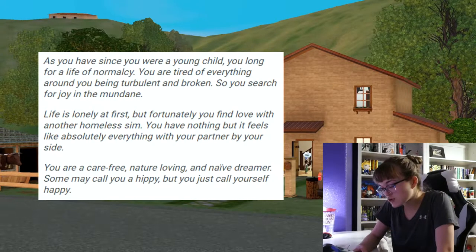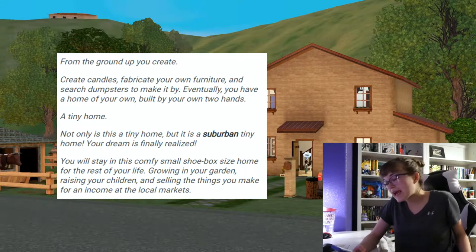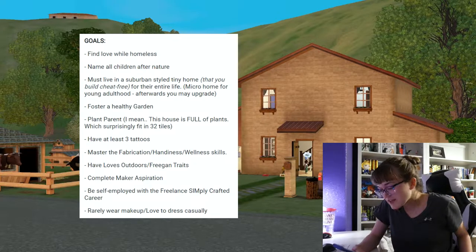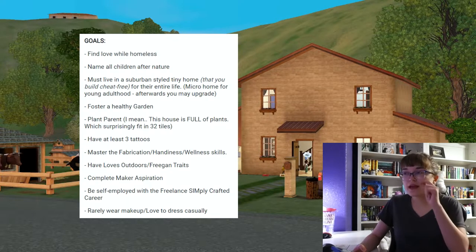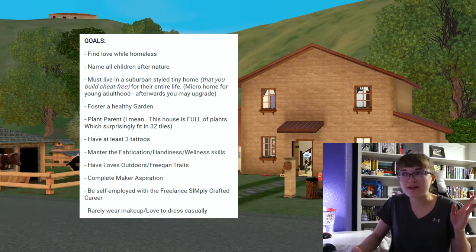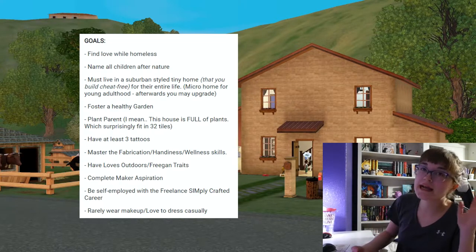'You are tired of everything around you being turbulent and broken, so you search for joy in the mundane. Life is lonely at first, but fortunately you find love with another homeless Sim. You have nothing, but it feels like absolutely everything with your partner by your side. You are a carefree, nature-loving, and naive dreamer. Some may call you hippie, but you just call yourself happy.' We had to find love while homeless, which we did. He wasn't homeless, but he looked homeless, so I just said he was homeless, stole him from the family EA had put with him, and wada-bing wada-bang, now we are married to him.